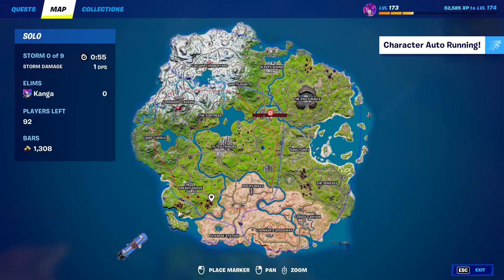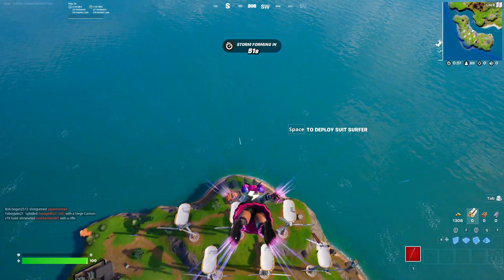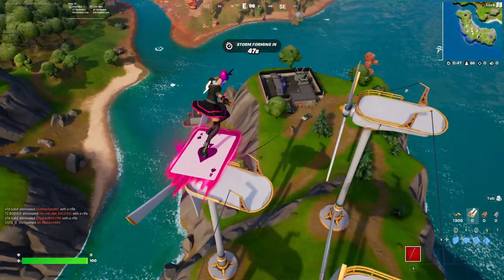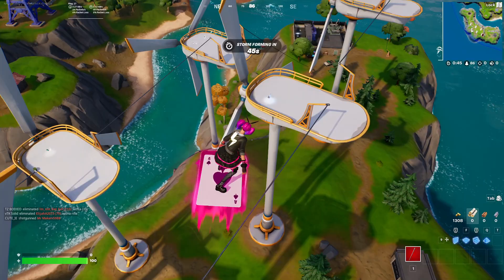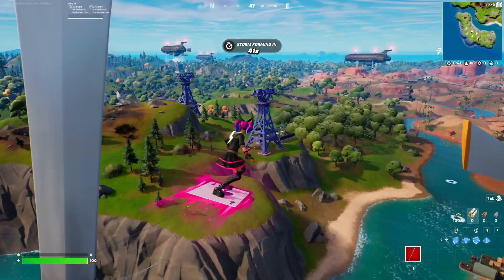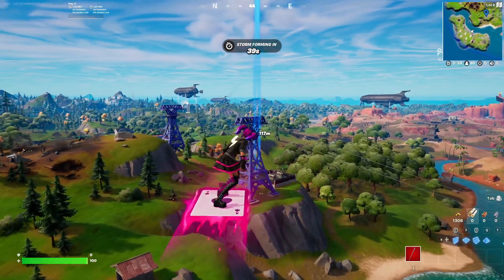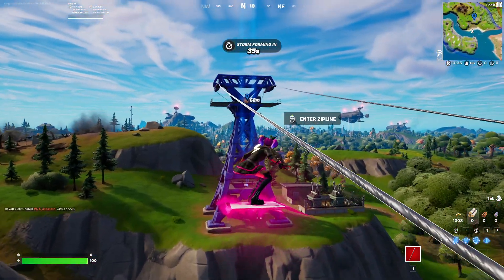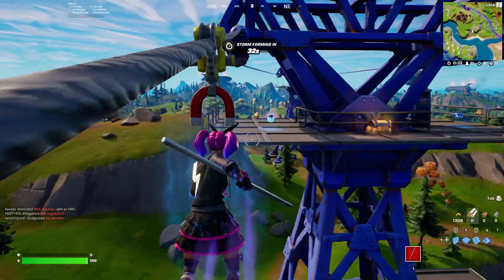What I recommend you do is drop right at the end of the battle bus, whether it be the nearest named location — like Greasy Grove — just any sort of building. Drop right at the bottom, then look around and look for some chests. You can fly around in the air and spot a chest that's easy and safe to reach.